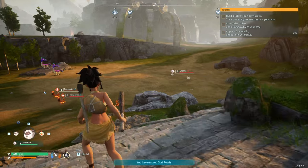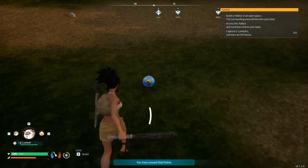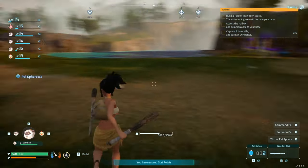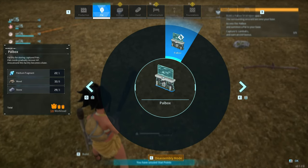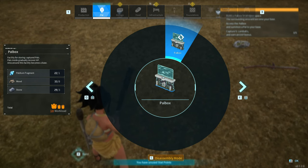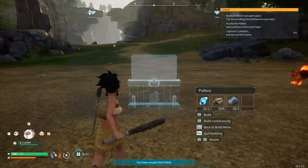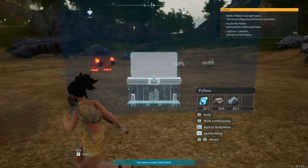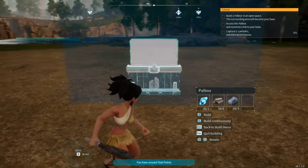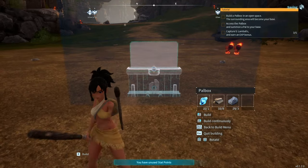This was the spot I was thinking about setting up — right here. These little guys keep running away. To build the Pal Box we need one fragment, eight wood, and three stone. If you look in the distance you can see the little blue line marking the base boundary — a lot of space.